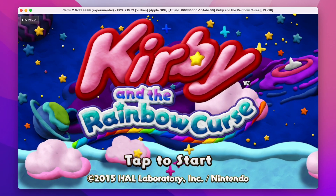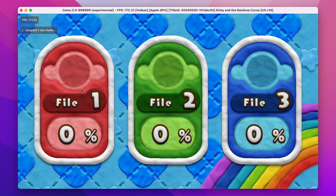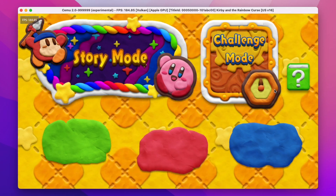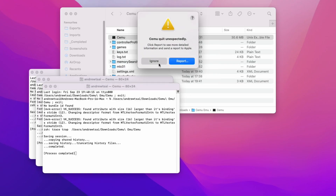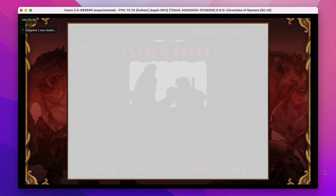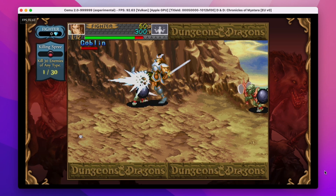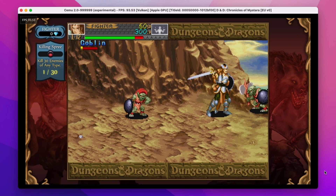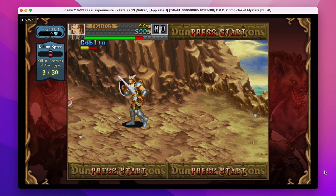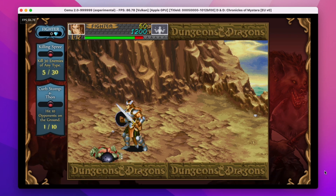We have a similar situation with Kirby and the Rainbow Curse. The title screen looks completely fine, we can select a save game and start a new file, but there's some text missing from the initial menu, and when you try to start a new game in story mode, it crashes entirely again. One of the few games that actually works on Cemu is Dungeons and Dragons: Chronicles of Mystara. This is a pretty lightweight, very old game, and graphically it's very simplistic, so it's no wonder it works on the Mac. Interestingly, one of the issues is that the game runs far too fast — the frame rate is fine but the game logic is also running too quickly, so everything is animated too fast.